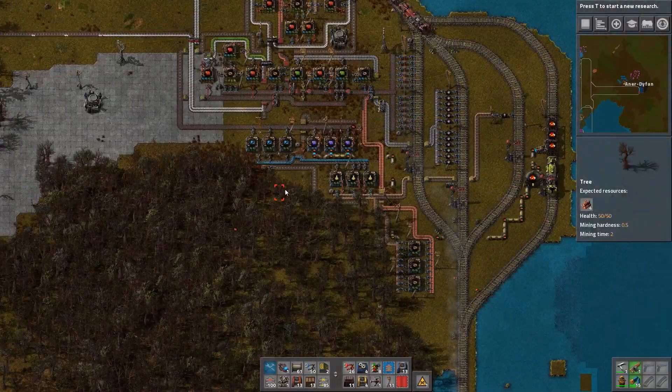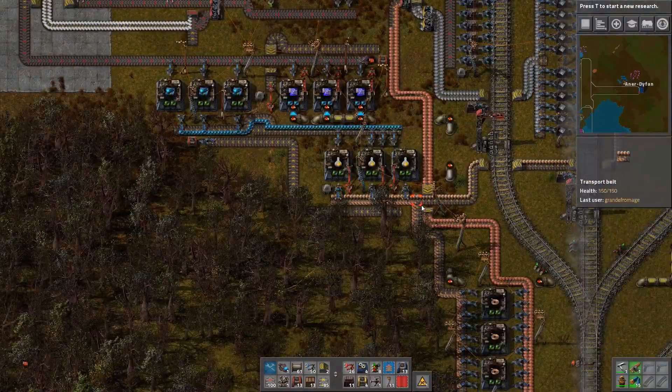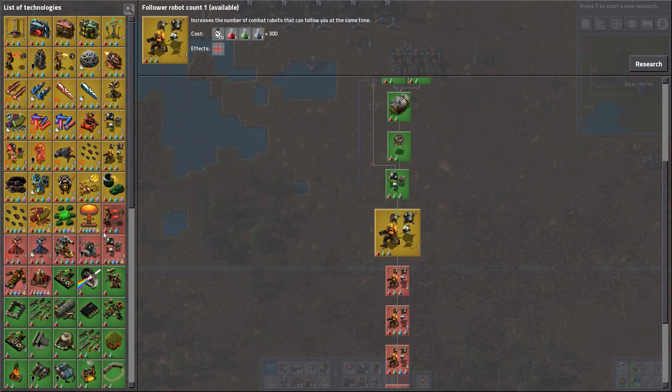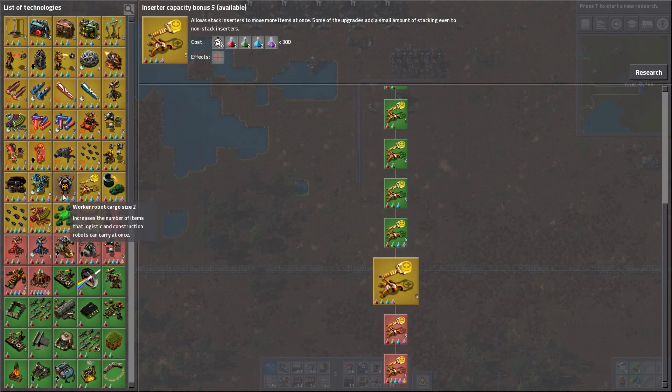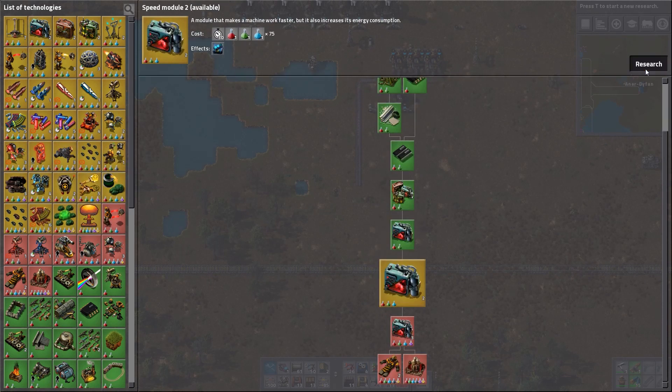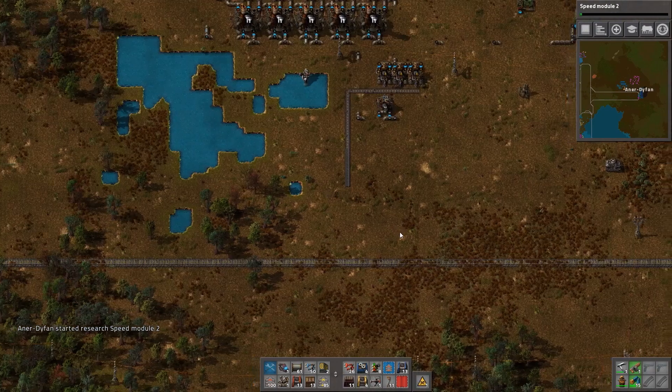How are we doing for gold science? We still haven't got any of the gold science so I'm just going to keep with the other research for the moment — that would have been making a lot more stuff for our factory.